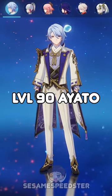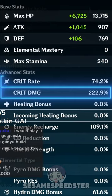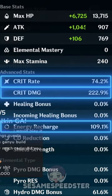Right here we have level 90 Aito: 1900 attack, 222.9 crit damage, 74.2 crit rate, 109 energy recharge.